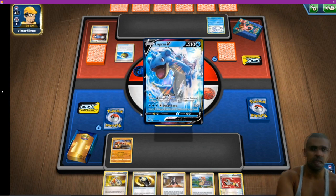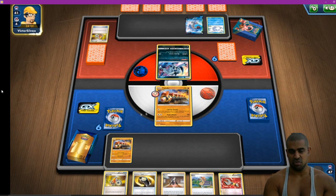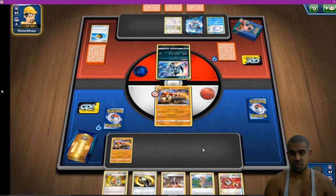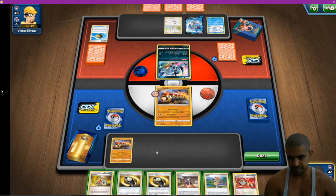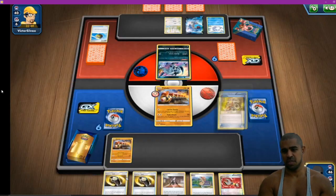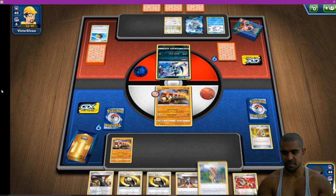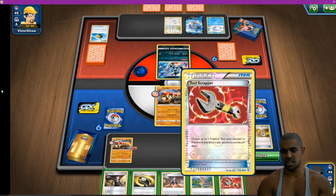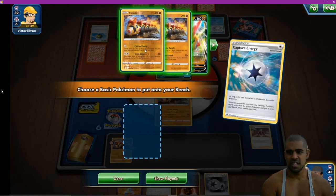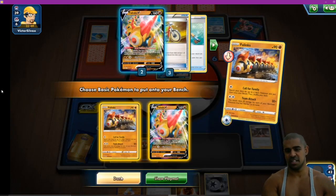Quick Ball gets rid of a catcher and then brings out a Lapras. Lapras is probably the best thing we want to see because we could potentially two-shot it. He gets rid of two catchers via the Acro Bike and an energy retrieval too. He's actually getting rid of quite a few good resources for us. So it looks like we're going to miss the turn-one Team Attack, but we can still go for Call for Family. We take the Boss's Orders. We Sonia for two Phalanx — I think I'm trying to work out if we can potentially Marnie. We grab the energy, get a Capture Energy as well, and go for the Marnie.